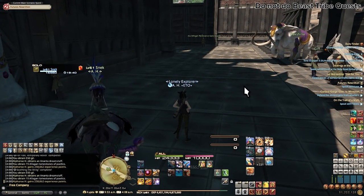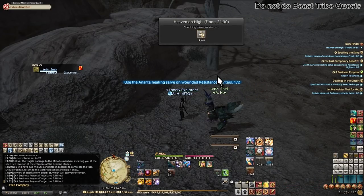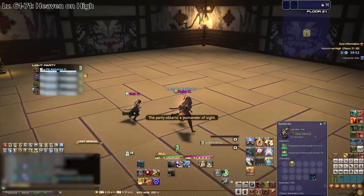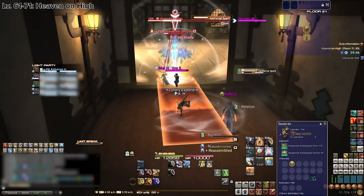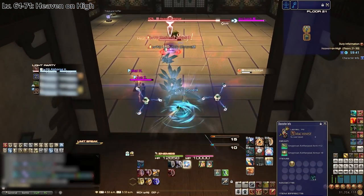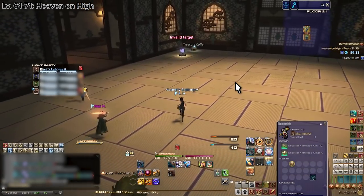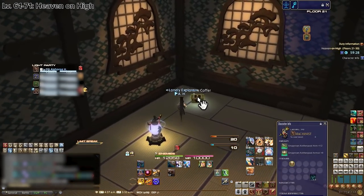If you didn't enjoy spamming Palace of the Dead for the last 10 levels, I have some bad news: the most efficient way to get from 61 to 71 is to spam Heaven on High. It's just like Palace of the Dead but easier. You'll be spamming floors 21 to 30 over and over until you reach level 71. This means you first have to reach floor 30 once to unlock those floors. The same rules apply as inside POTD, with the potential to go even faster through the 10 floors.